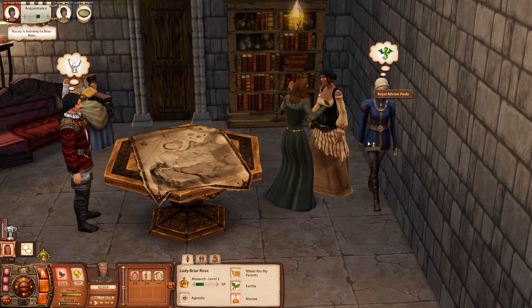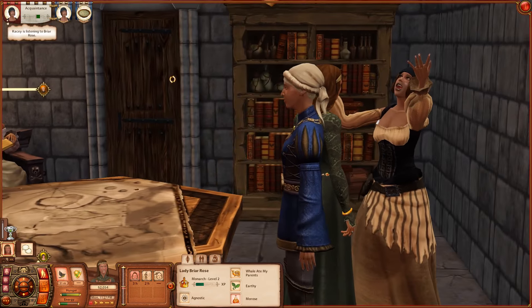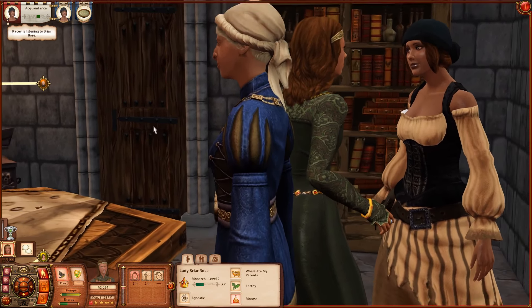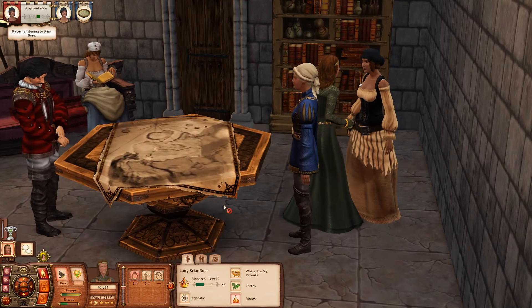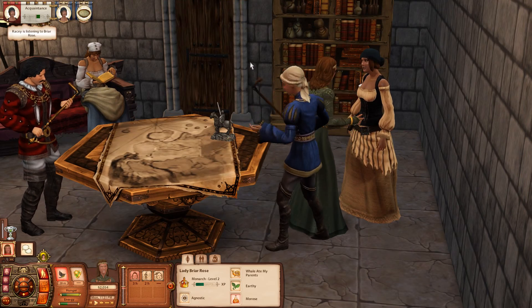I think royal advisor Paula is suspicious. Casey, I mean really, we don't have a lot in the castle. If you thought you could maybe sneak in here and get something - we honestly don't have a lot going for us in the castle right now. There's not even any forks for you to steal, I promise. We just have gruel.